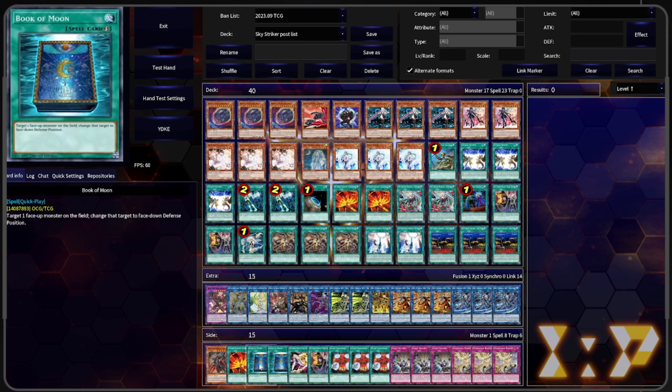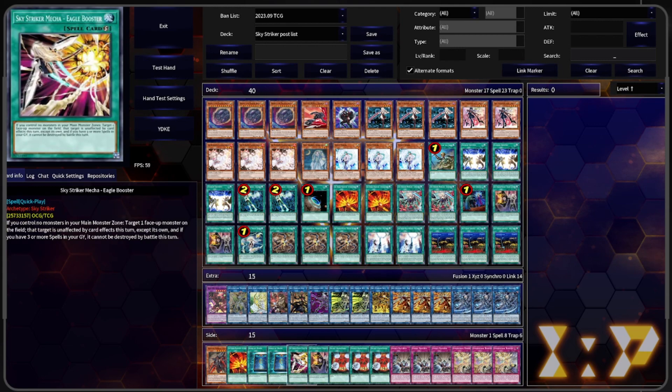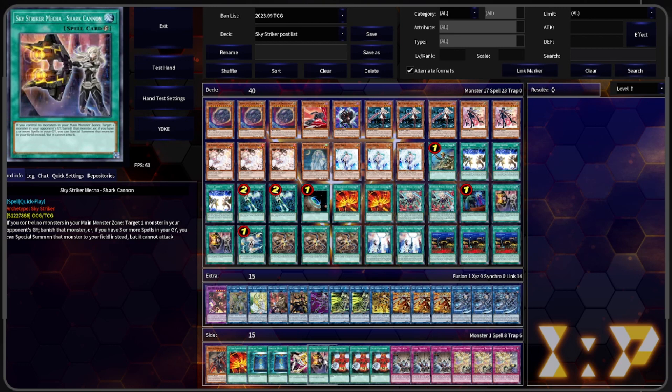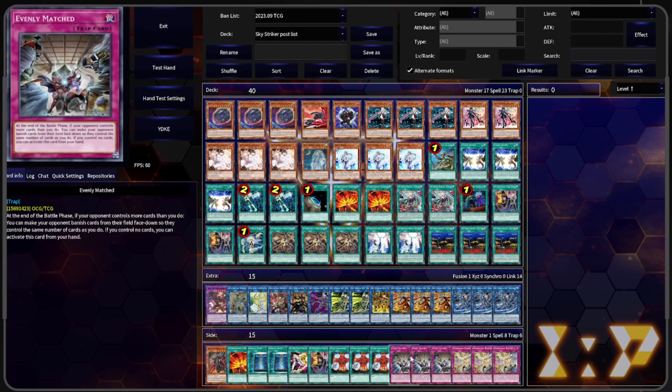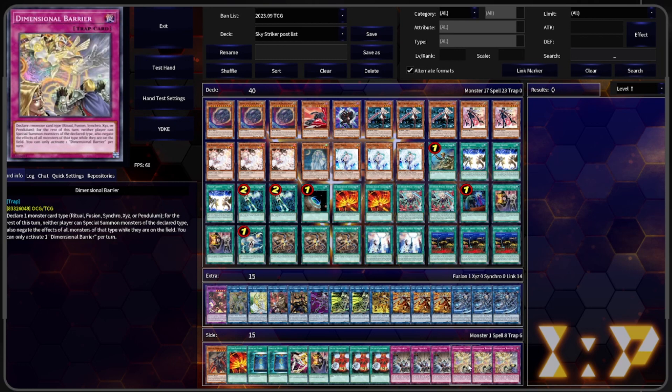We have the third Afterburner in the side for when we're going second. Double Book of Moon — it's a spell card and a very good card; it beats Pearl. Mecha Equal Boosters to make our card unaffected. Our last Shark Cannon for when we're against graveyard decks. Silent Graveyard — this beats Unchained specifically, as a discarded card that negates effects that activate in the grave this turn; it turns off all the Unchained effects since they all activate in the graveyard. Triple Evenly Matched as board breakers, and Triple Dimensional Barrier for when we know we're going first against a deck that hard loses to it — Sword Soul, Branded, those sorts of things.